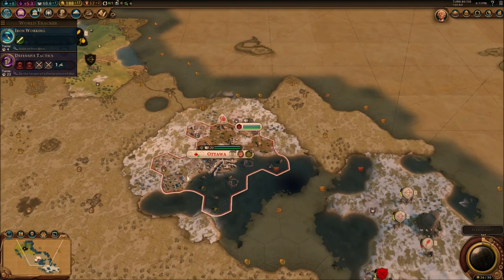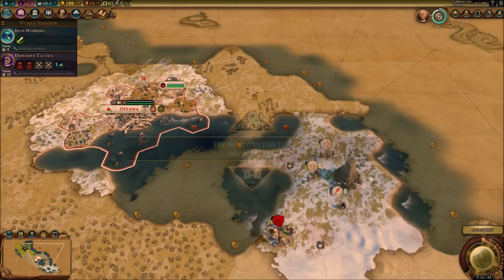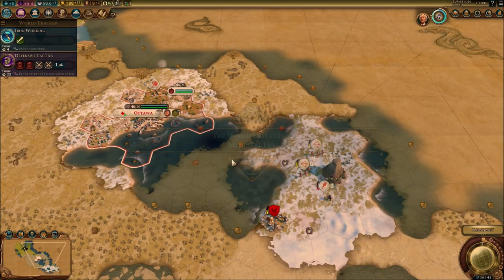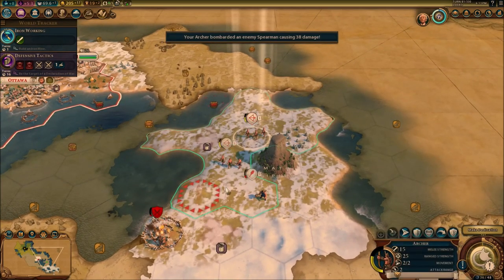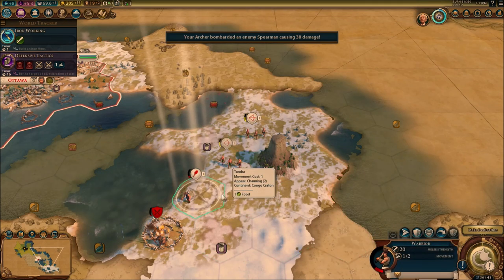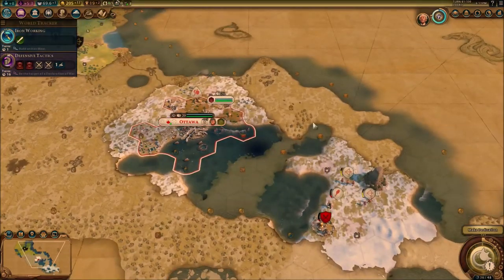Alright, let's continue. In four turns we're going to get iron working — I don't have any iron anywhere near me. But we just entered the medieval era, which is really good. We're going to be in the golden age now. Let's attack these enemies — in the next turn we're going to be able to take out these barbarians for sure.